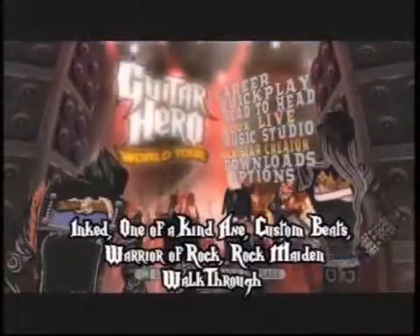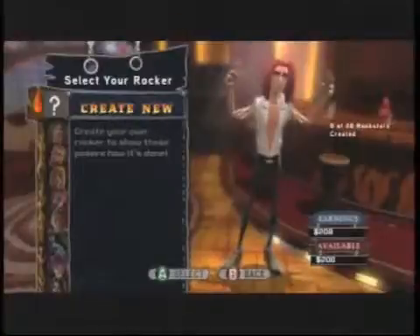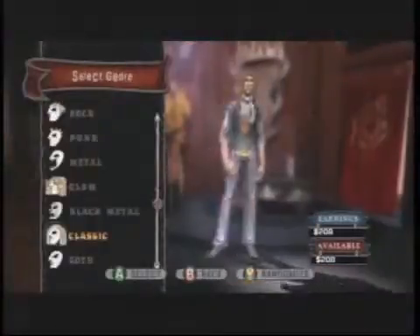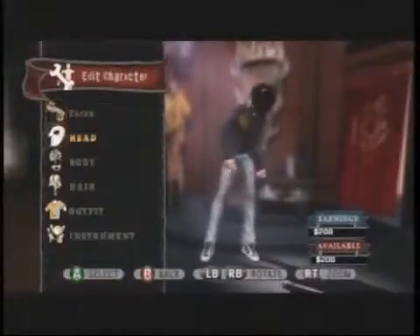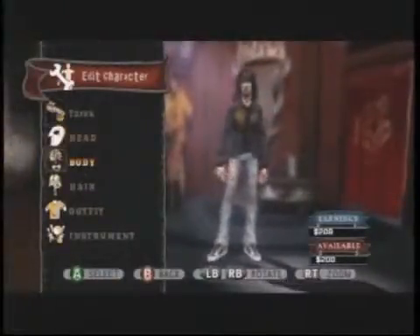They're all going to be done in the Rockstar Creator section. So we're going to go ahead and create new, and I'm going to do a male character first. Pick any genre that you please — you can pretty much go in here and do a quick, simple change and you will get the achievement.